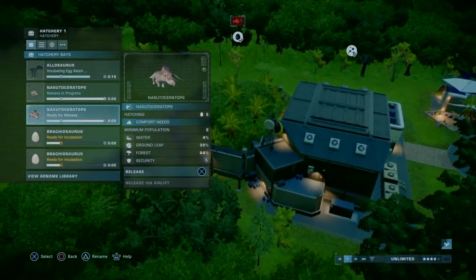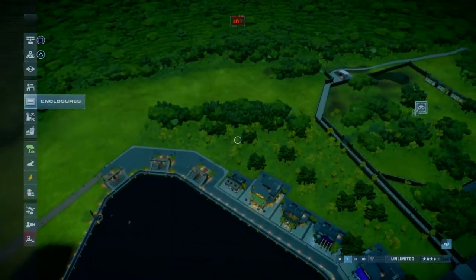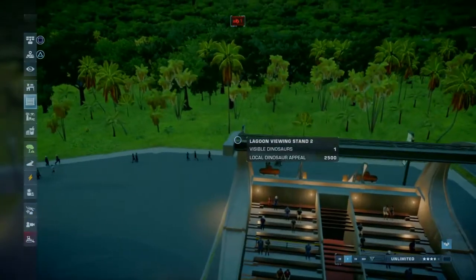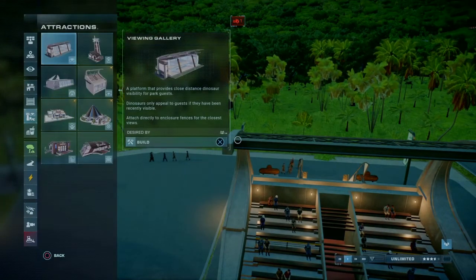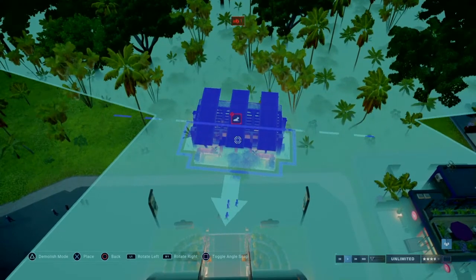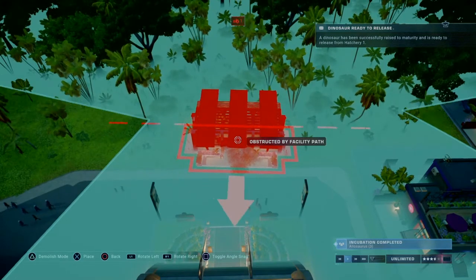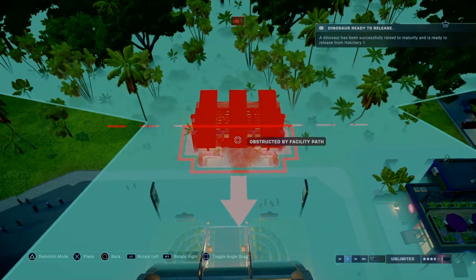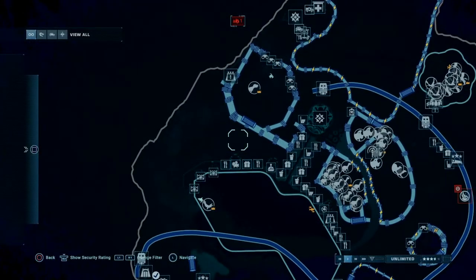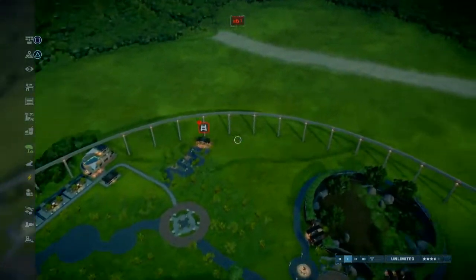We'll probably end it there. Actually, let's start the Carnotaurus exhibit — we can have a viewing vent right over here. I should check to have a little thing for the ranger team. But since it's the restricted section, I don't think — since we don't want everyone knowing what's in there — we're going to keep them on the down low. I need to get that red sign off.